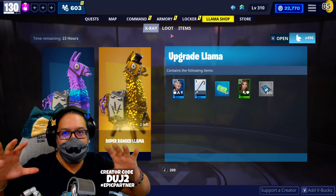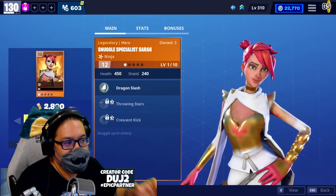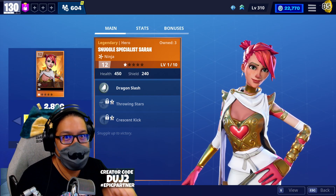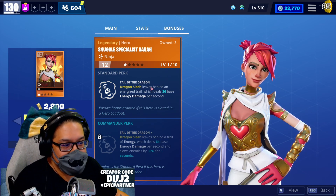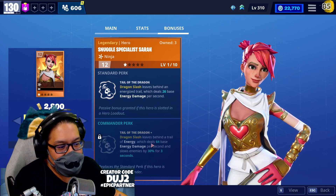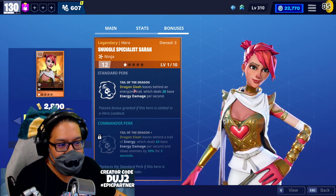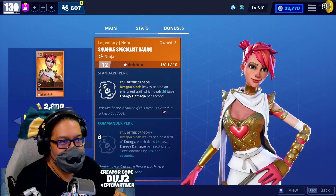Now on Fridays our event shop is going to update. This week we've got Snuggle Special Sarah — 100% a must-have. She is incredible, absolutely amazing. I 100% recommend that you get her. She does an amazing thing with Dragon Slash: the tail of the dragon leaves behind an energized trail which deals 26 base energy damage per second, and she will deal 64 base damage and slow enemies by 30% for three seconds. If you have a Dragon Slash build, highly recommend you put her in support. As a commander, maybe — she's got some good perks and benefits. She wouldn't be bad at commander too.